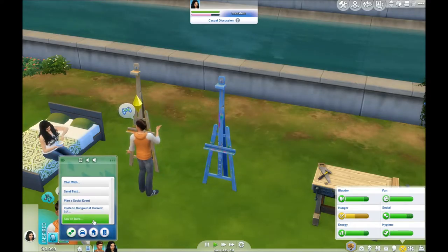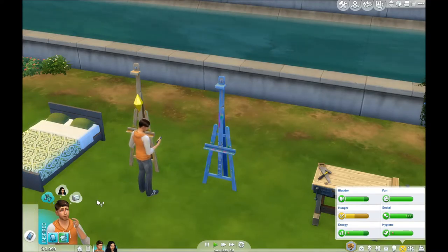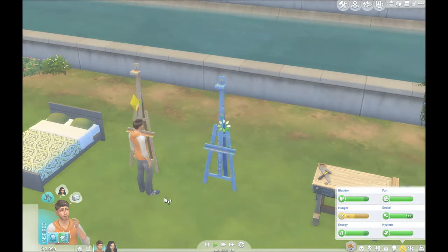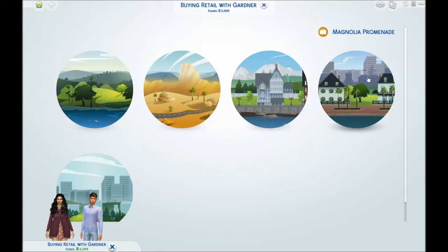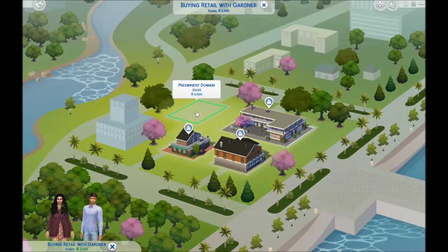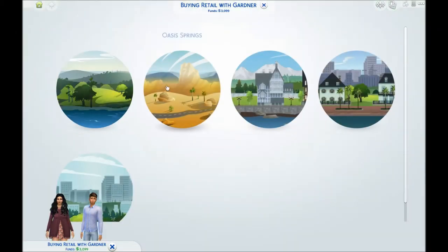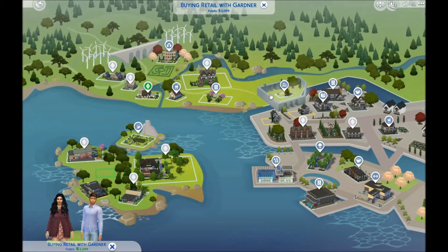Tony is gonna go ahead and see if we can buy a retail store. We got $3,099. Let's see if I can get some land. On our fifth episode we're finally gonna be able to buy the land, hopefully. I don't know — this one's probably more expensive. $3,000, but it's in there with the other stores. I don't think I have any empty lots here.